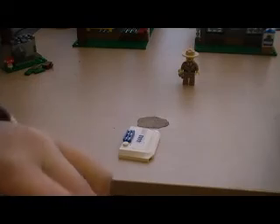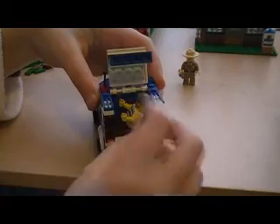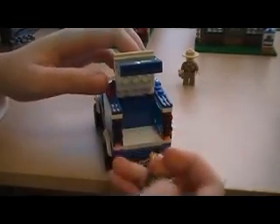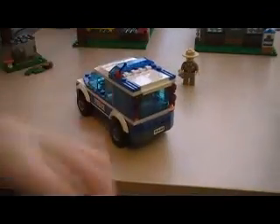Here's our police car — basically like a regular SUV. To get the guy in you just take off the top, put him in the sitting position with his arms out. That hook in the back could be a hanger for the hat. The back lifts up — I guess when they catch the crooks they can put handcuffs on them and sit back there, though it's probably more for equipment storage.